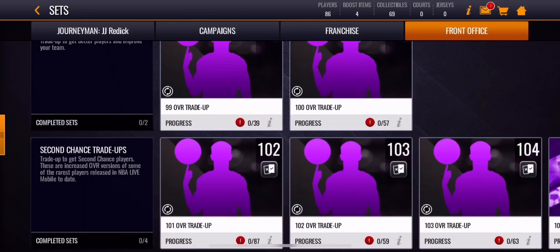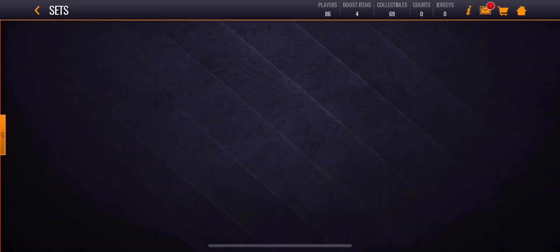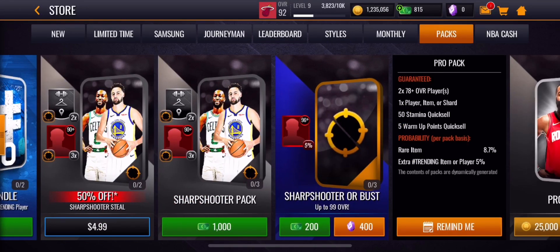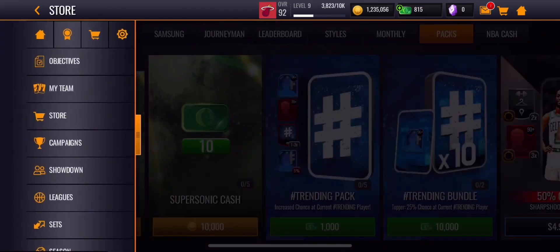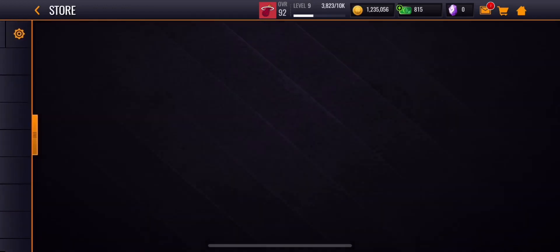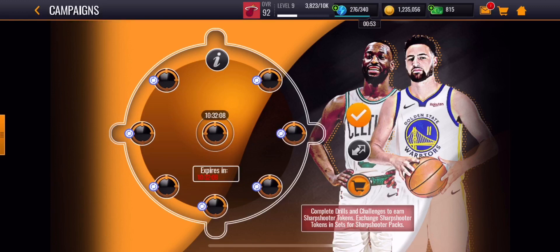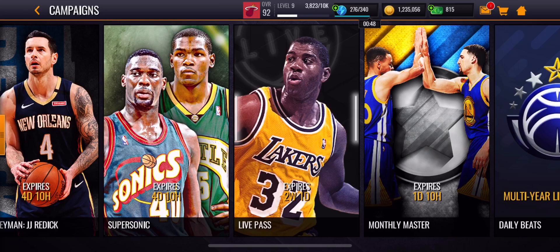Those are basically all the ways to get coins in NBA 2K Mobile 20: sell your trade chips, do your daily objectives, get cash, claim your free pro pack — you'll get like two elite players selling for 5,000 to 8,000 coins each — and claim your premier pack. Do your daily objectives, your lineup campaigns, and the new campaign as well. If you enjoyed this video, hit the like button and subscribe to the channel — I'll see you guys in the next one, peace.